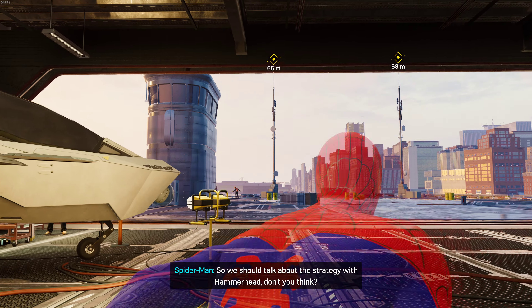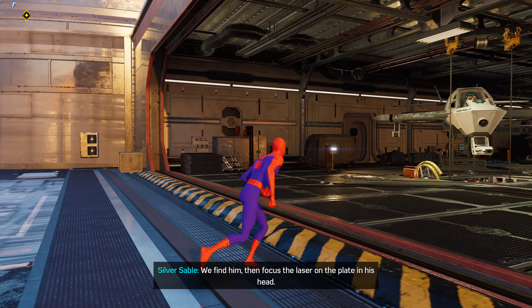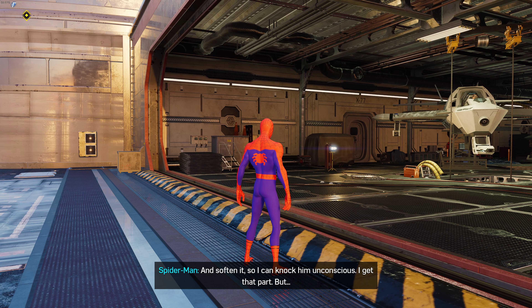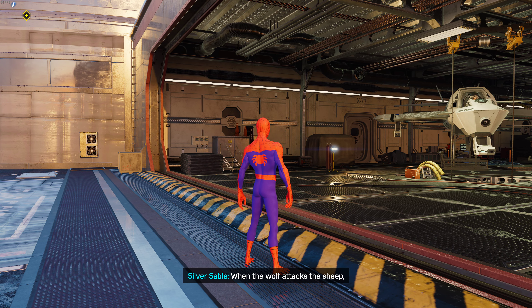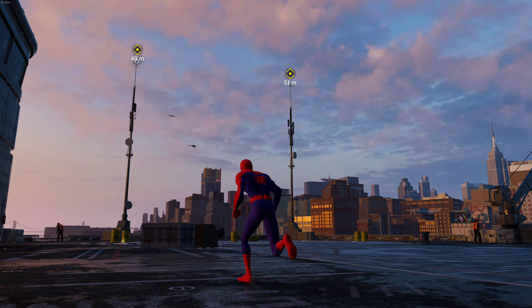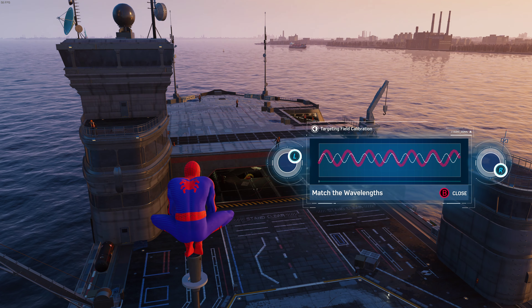Spider-Man suggests they talk strategy for Hammerhead. Sable explains: find him, focus the laser on the plate in his head — it will heat the carbon steel to critical temperature, rearranging its molecular structure, allowing her to knock him unconscious. Spider-Man asks how she knows it won't melt his brain. She responds cryptically about a wolf and shepherd. He reminds her of his no-killing rule.